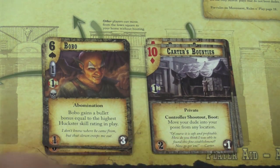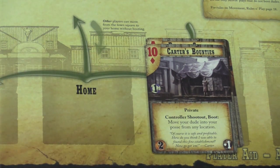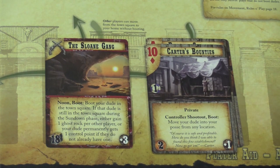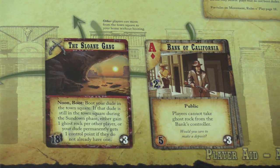Different locations will give you income at the bottom. If you start with the Sloan Gang, you get three Ghost Rock every turn. If you build Carter's Bounties, you'd get an extra coin. If you build the Bank of California, you'd get three extra coins per round. So diamonds are extra buildings.